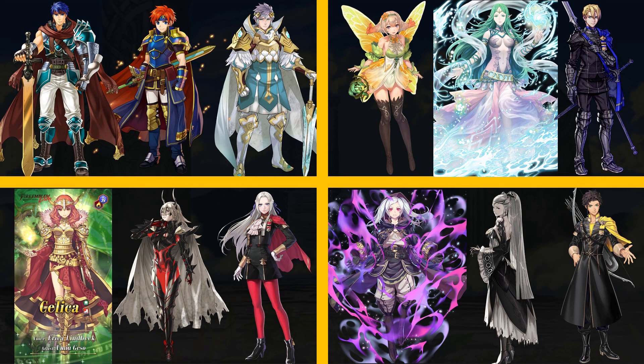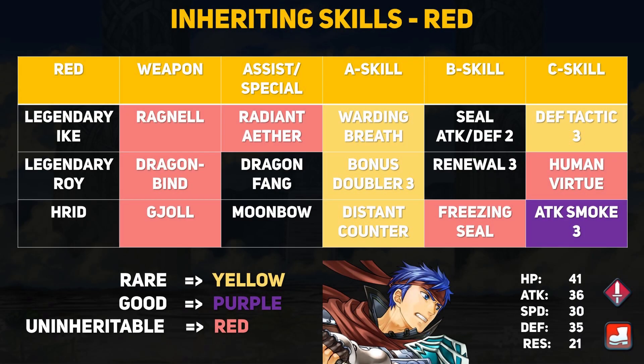Now let's talk about the 11 other units on this banner. For red we have legendary Ike, legendary Roy, and Hardin. Everyone can get legendary Ike for free so no pressure to summon for him, but he's a more defensive swordsman with a distant counter sword and with Warding Breath he can charge up Radiant Aether insanely fast. He's a great unit for PvE content and Warding Breath is his main skill fodder draw. Second is legendary Roy, a bit speedier than Ike with a very balanced set of stats. Roy's Dragon Bind is effective against dragons with distant counter, making him a great all-around unit. Human Virtue is a great C skill and Roy can buff up any non-beast or non-dragon allies with plus 6 attack and speed. Bonus Doubler effectively doubles all field buffs, making Roy a very fun unit and he is also a pair-up legendary, great for allegiance battles.